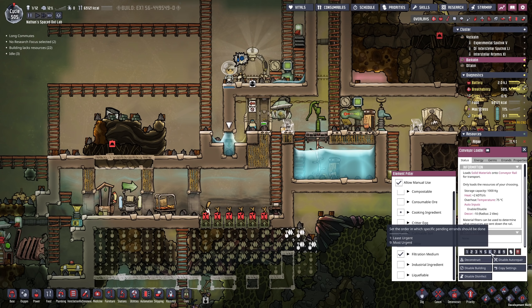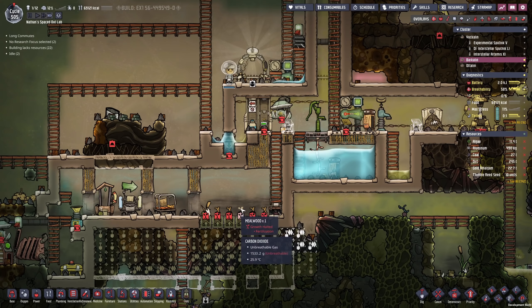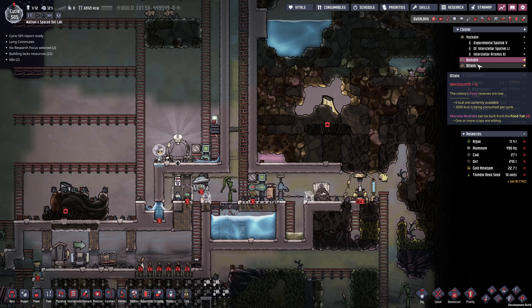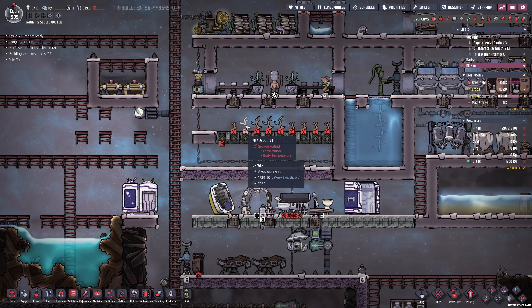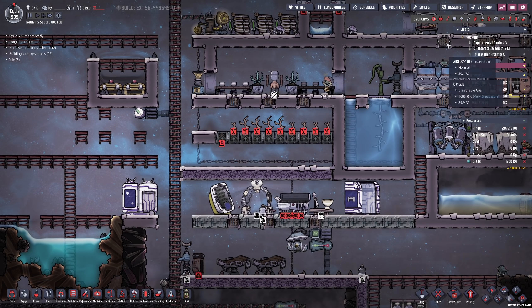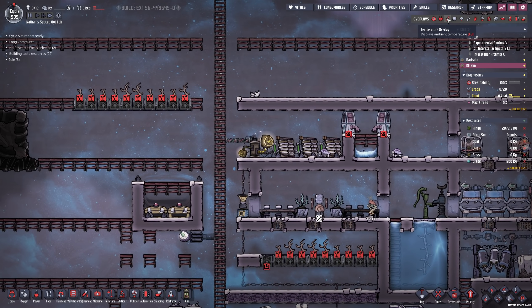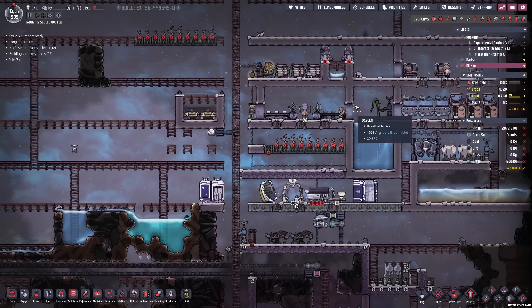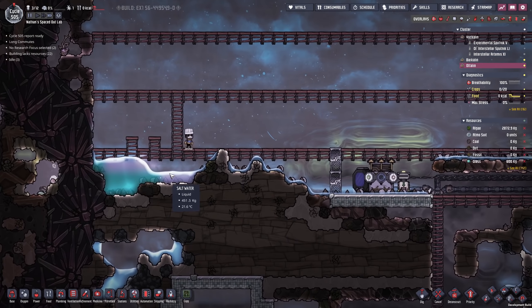Are my priorities set right? This should be priority five here, the conveyor loader. I want to make sure Max is actually taking care of everything. These guys here are a little bit idle. Body temp — this is driving me insane. My people are gonna freaking starve. Everyone is hungry — how are they even gonna survive?